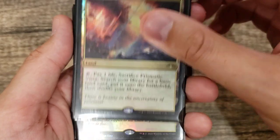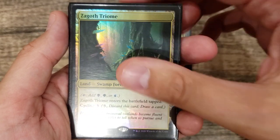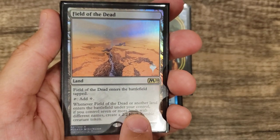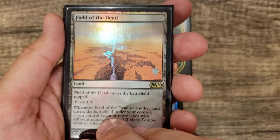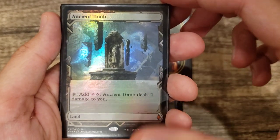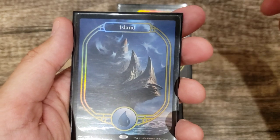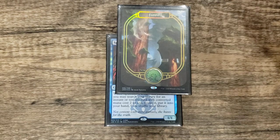We've got our obvious Command Tower, Prismatic Vista for additional fetching, Zagoth Triome which is just fantastic to fetch for, and Field of the Dead — when a land enters the battlefield under your control, you create a 2/2 zombie if you have seven or more lands, so you get two zombies with Yarok down. A couple of favorite utility lands: Ancient Tomb, Strip Mine, and Wasteland. And last but not least, our basics: one each of Island, Swamp, and Forest.